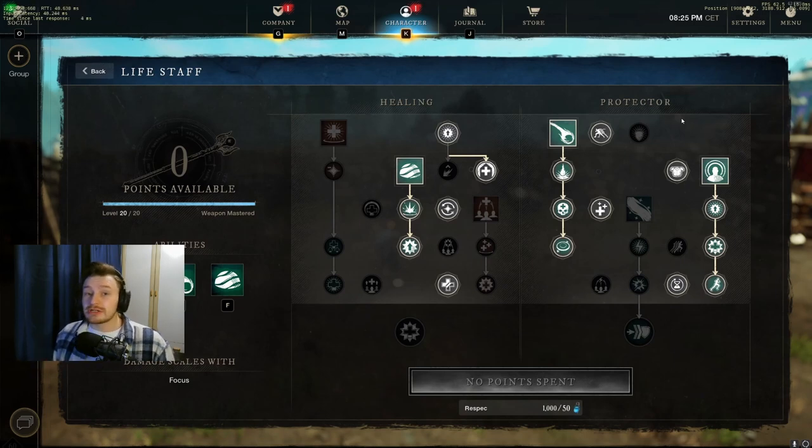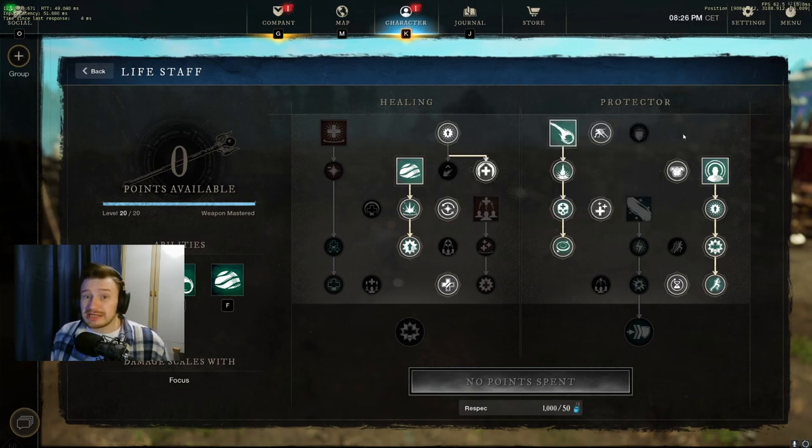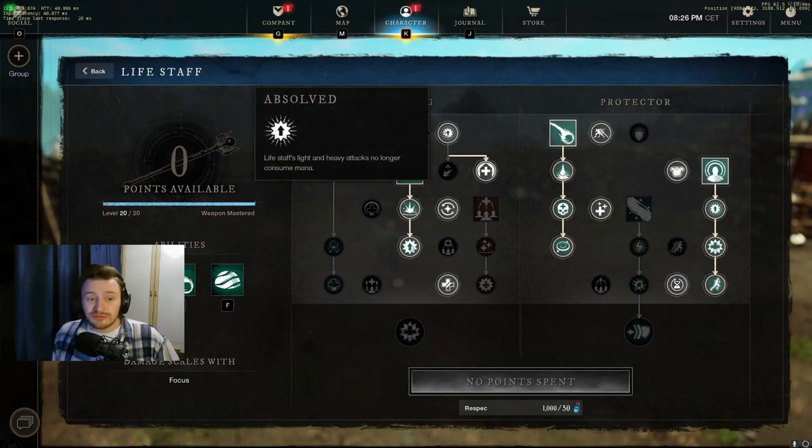It's really good to have both of those going because, as you know, Fortify reduces incoming damage — so with two stacks always up you're constantly reducing damage taken. With your Orb of Protection you've got instant heal effects, same with your Sacred Ground giving extra mana regen when you stand in it, and then your Beacon gives a speed boost and heal to allies and can be used on the floor to heal yourself, keeping you alive in fights even longer.